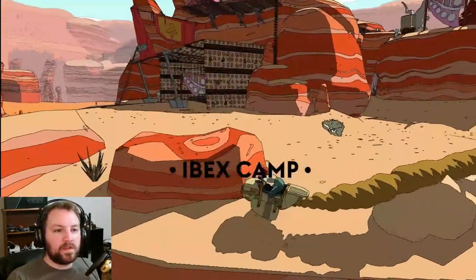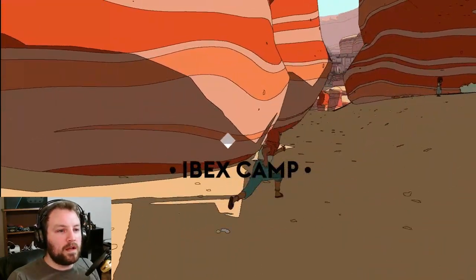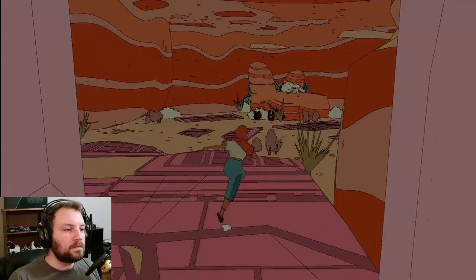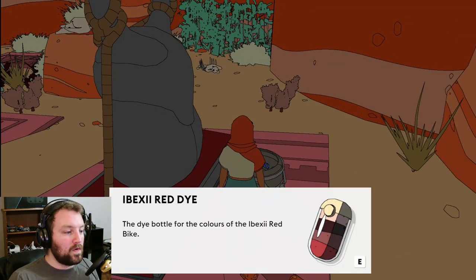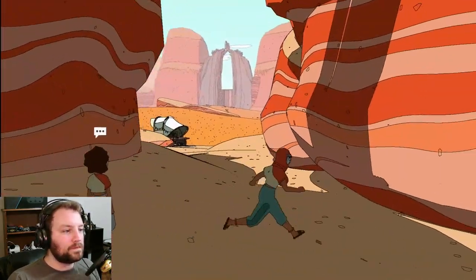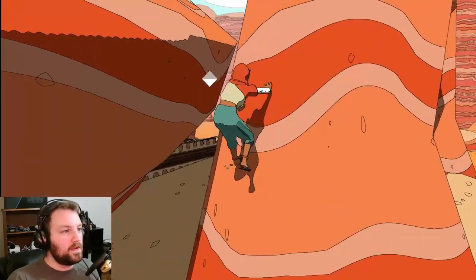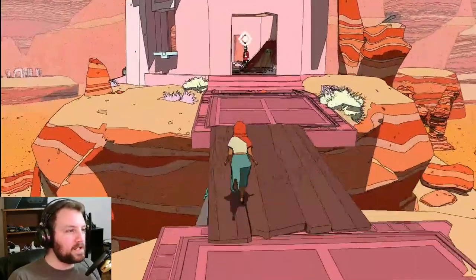And we're back. Oh, there's a person under there. Get off the bike. Hey kid, what you doing? You showing me secrets? There's secrets in here? This looks like a secret. The dye bottle for the colors of the Bexie red bike. Oh, I can paint my bike red whenever I get it. Hot rod red. Well thank you for showing me that. If there's anything else in this town I should discover. Maybe for now let's climb this and drop down here. Alright, back to this guy.